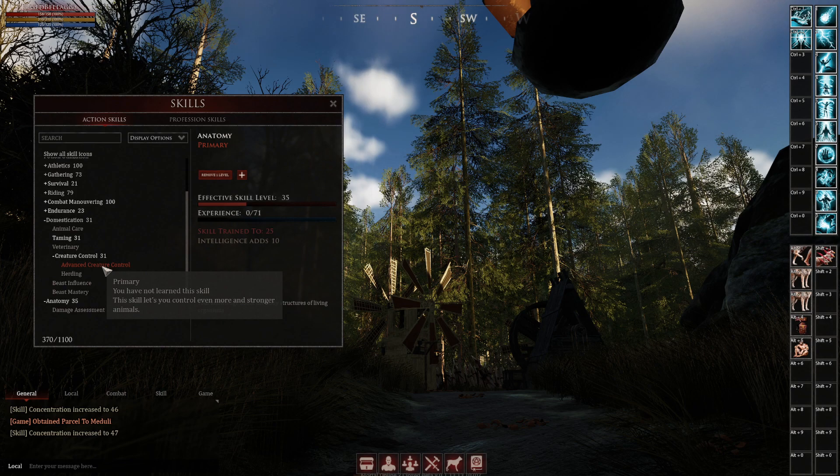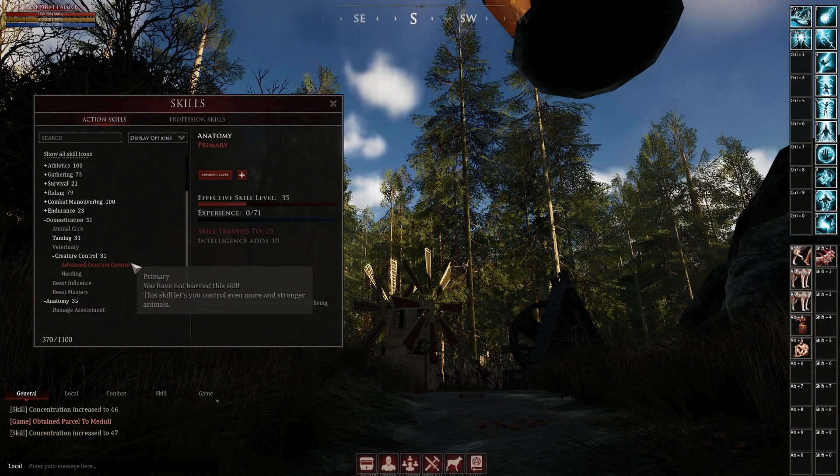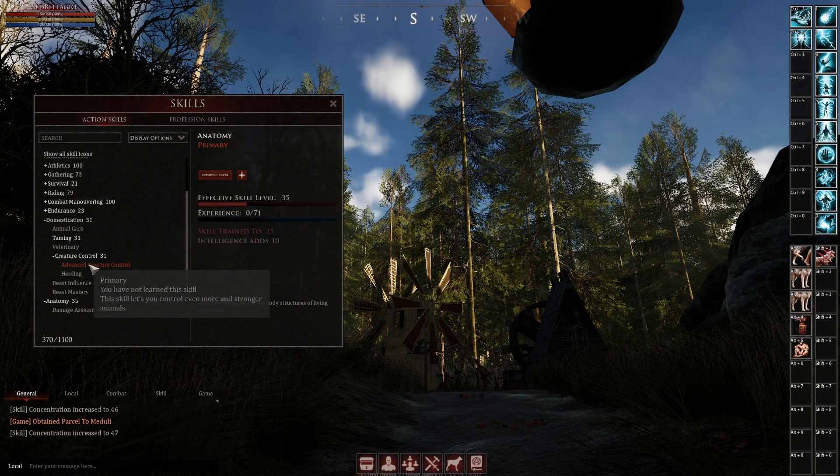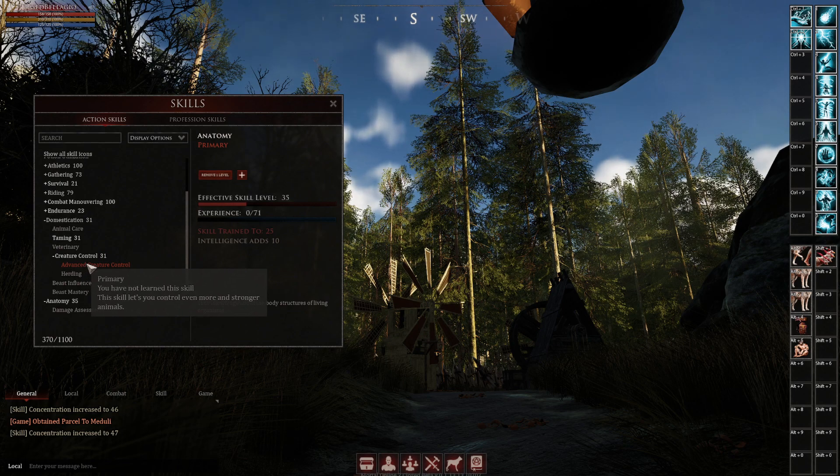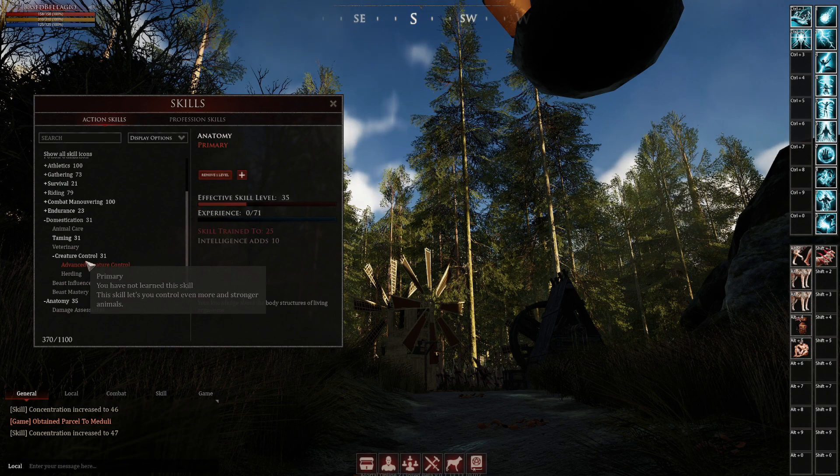This is how you get the big brown bears, polar bears, and are able to control them. The advanced creature control book is in the jungle camp — it's 65 gold. It's definitely something you're not going to start the game with; this is something you plan on doing. Get friends. Go to the jungle camp.